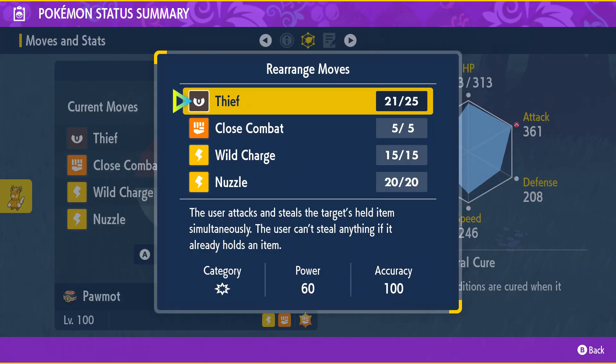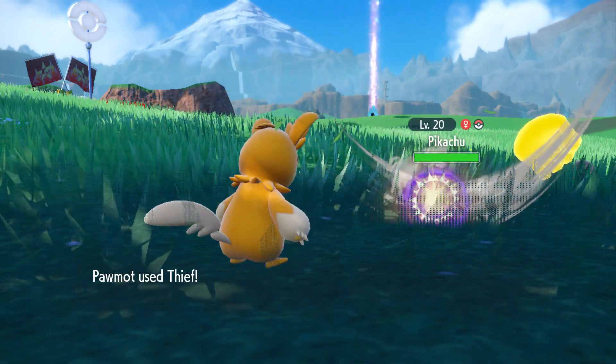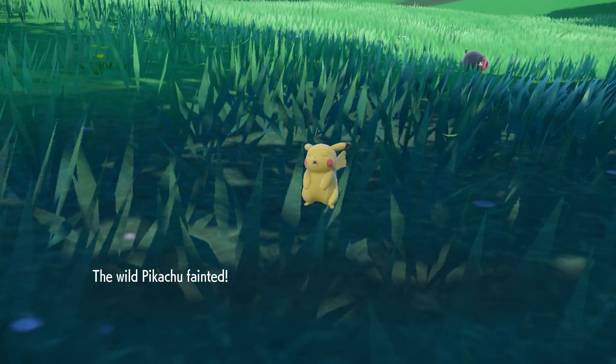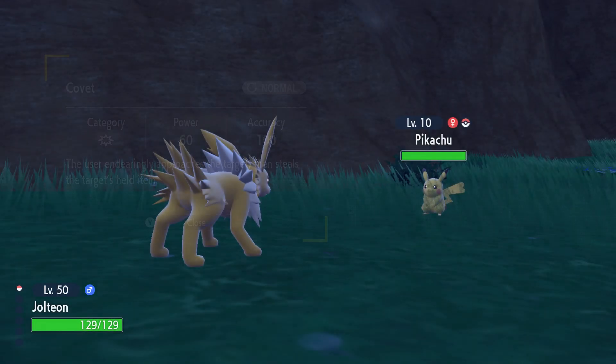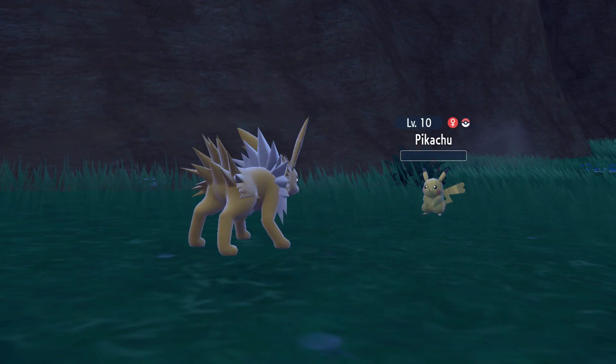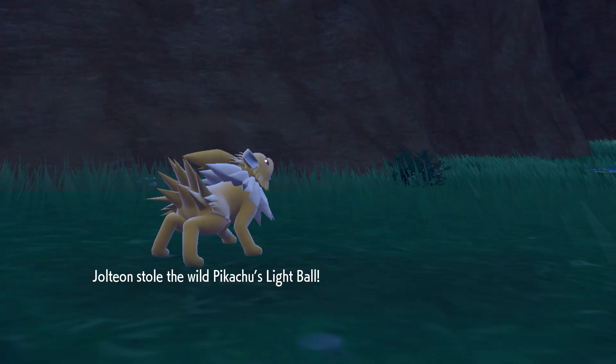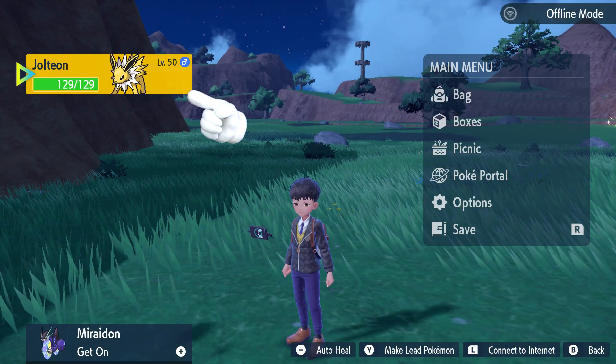Thief is a dark type move that deals 60 physical damage and steals the wild Pokemon's held item if it's holding one. Covet does the exact same thing as Thief, except it's a normal type move and cannot be obtained as a TM. These moves won't gain their full effect if your Pokemon is holding an item, so it's important to make sure your Pokemon has nothing in its item slot.